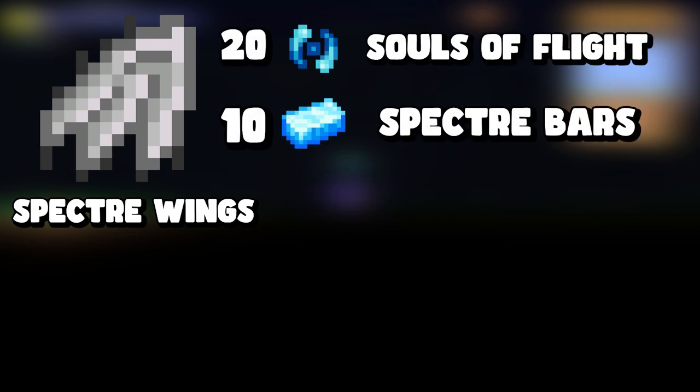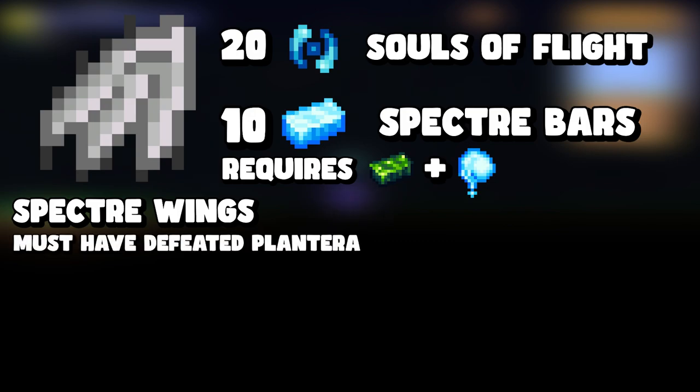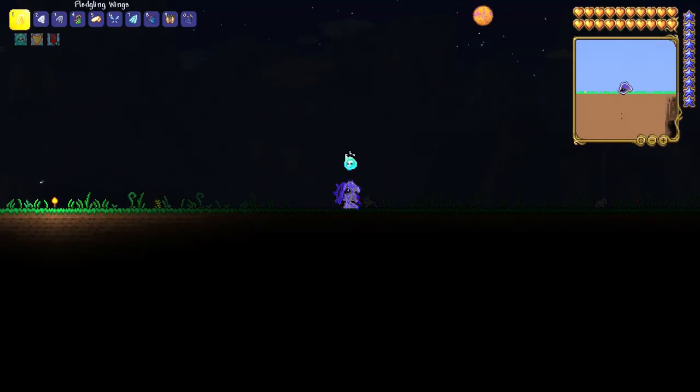The next one is specter wings, which require twenty souls of flight and ten specter bars. To craft specter bars you need ectoplasm and chlorophyte. To get ectoplasm, go into the dungeon post-Plantera and farm dungeon spirits. Dungeon spirits drop one or two ectoplasm 100% of the time, so then you can craft the specter bars with chlorophyte.